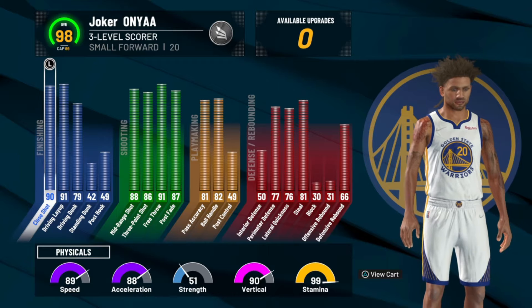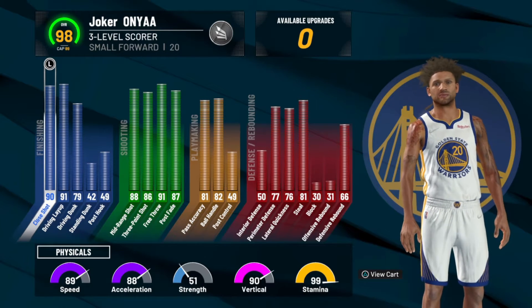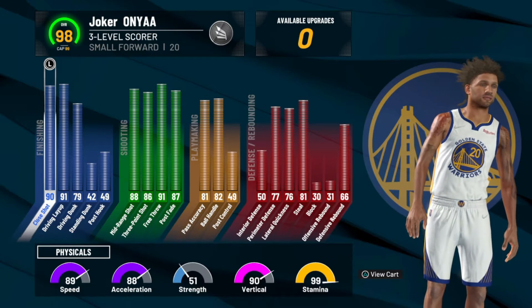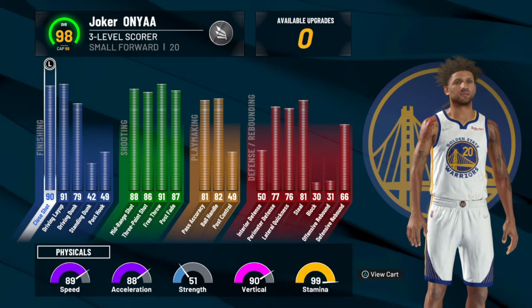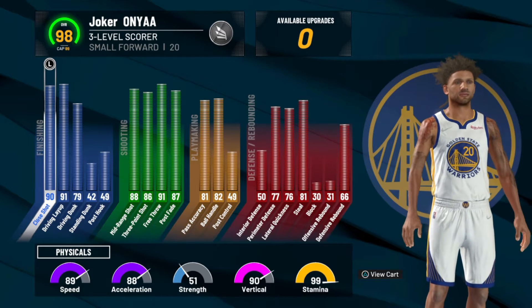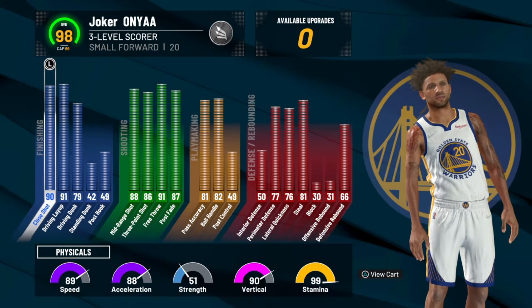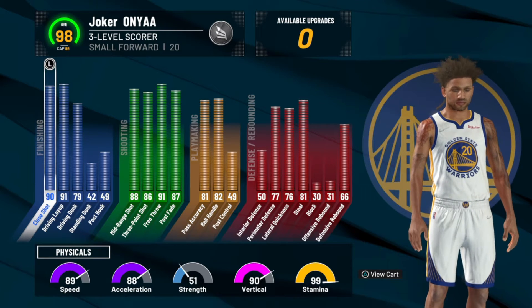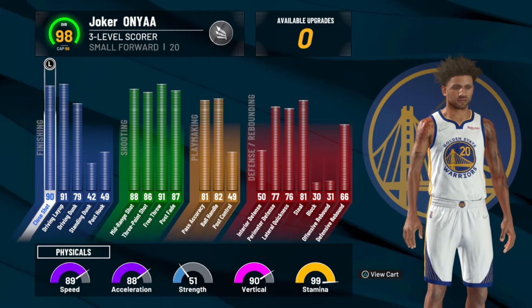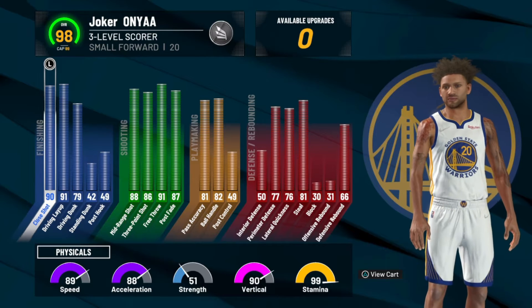The main attributes at 98 overall are 86 three-point shot and 88 mid-range, which is very high for a three-level scorer. We also have great finishing at 91 driving layups and 79 driving dunks, giving a lot of opportunities to blow past people and finish at the rim easily. Passing and ball handling are above 80, which is very nice, and decent defense at 77 perimeter defense and 76 lateral quickness.